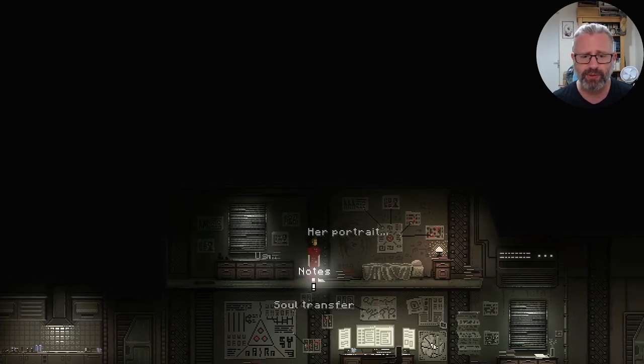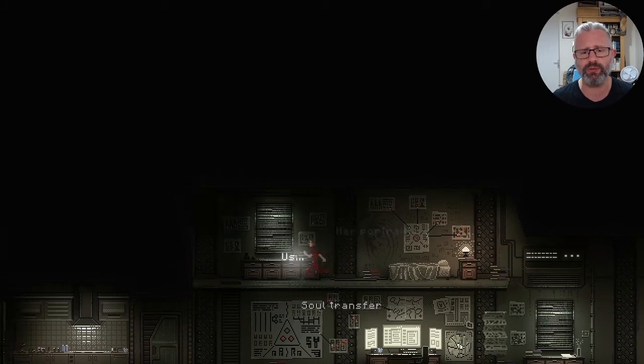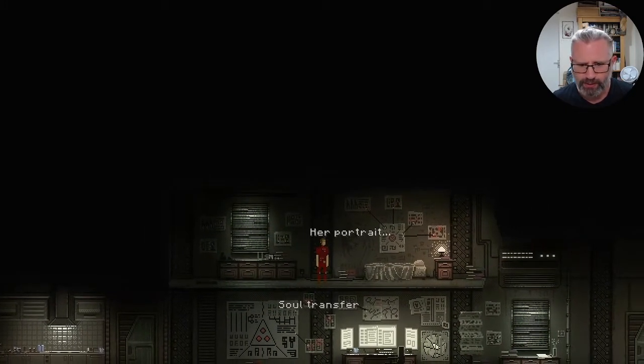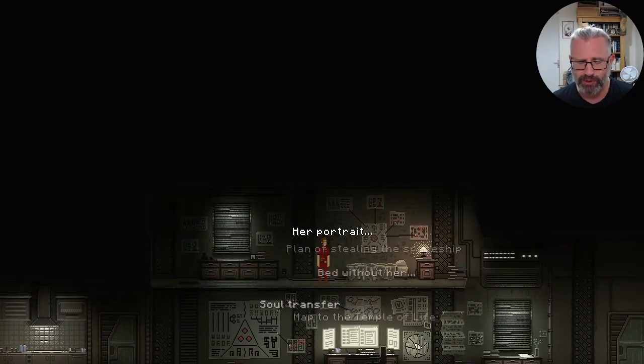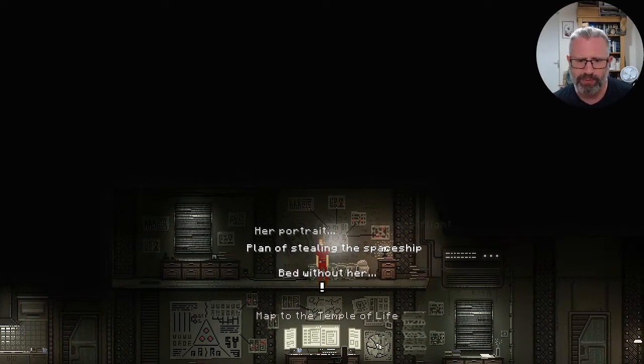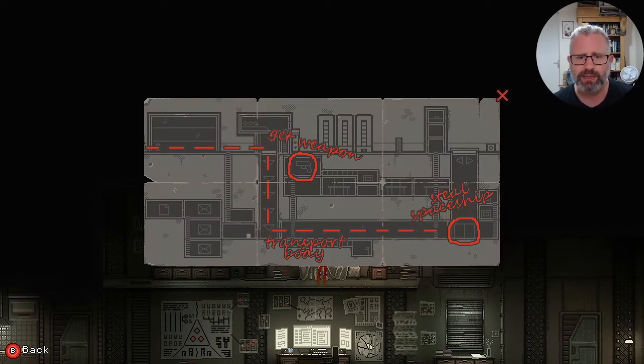You can run left holding the left bumper while walking, and jump by pressing A. These first notes are just about teaching us how to move around. There's a portrait he's drawn on the wall — he appears to be slightly unhinged perhaps. There's a plan here: stealing the spaceship. We've got a map: transport body, get weapon, steal spaceship.